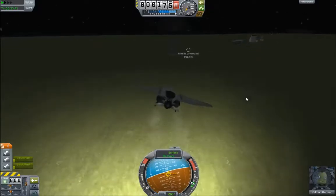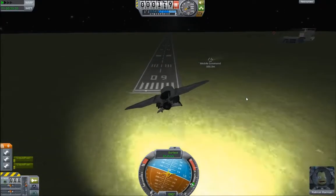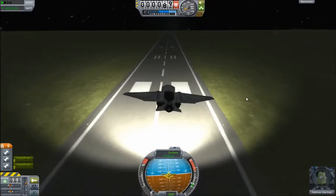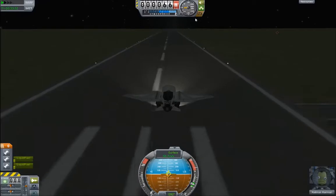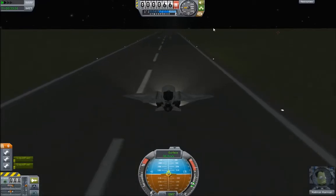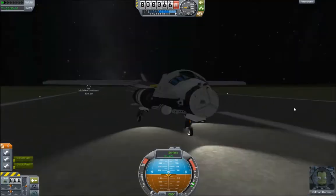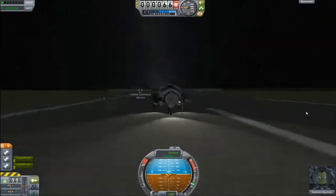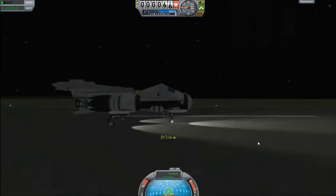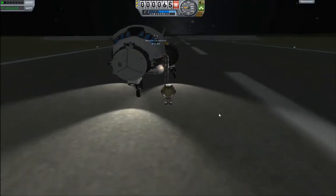Pity there's no chase cam when you're in the atmosphere — if there is, I don't know about it. You have to keep moving the mouse around with one hand. I'm coming in a lot quicker than I was last time — I might need the whole runway for this one. Let's try and touch down a bit sooner. Brake. And again, for a second time, we are on the ground. It's quite a well-designed plane, actually — not particularly beautiful looking, although I quite like the wing design on it.